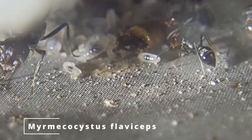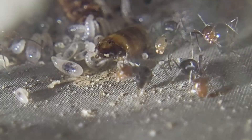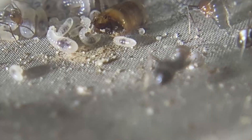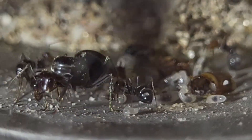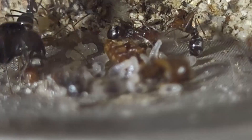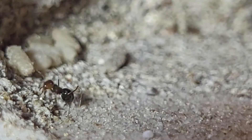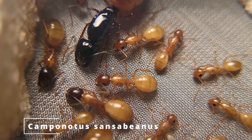Next up is my Myrmecocystus flaviceps colony — another honeypot ant. You just saw a white worker — that was a callow. You can see a lot of workers right there, and the larvae are munching on some mealworm in the back. You can kind of see the larvae moving as well. Overall since the last time I've shown these guys, they're doing pretty well. You can see the queen right there — honestly this is one of my favorite ant colonies right now. It might not look like much but it's one of my favorites. There are about seven pupae in the back.